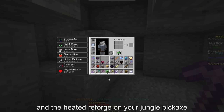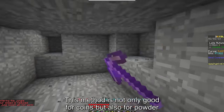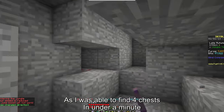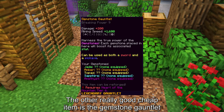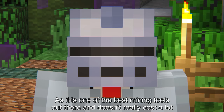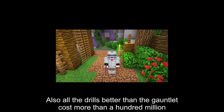Use the heated reforge on your jungle pickaxe. This method is not only good for coins but also for powder — I was able to find 4 chests in under a minute. The gemstone gauntlet is also a really good cheap item, as it is one of the best mining tools out there and doesn't cost a lot. All drills better than the gauntlet cost more than 100 million.